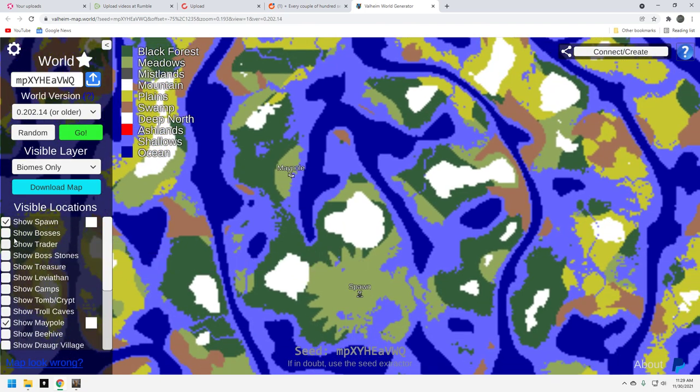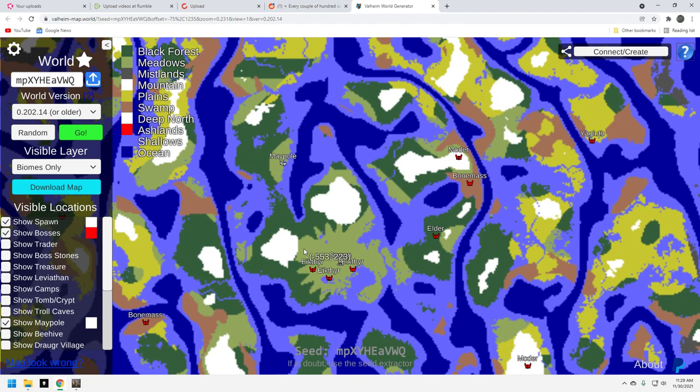Where are the bosses? Within running distance from the spawn, of course you've got the Elder, you can run up to it, then you can run to Bone Mass, and then you can do Moder. Yagluth is over here, which you do have to travel to. But you've got three or four bosses right here — that's pretty good. You've got plenty of resources, plenty of dark forest, mountain biome, and the Bone Mass swamp right here. You may never have to get into a boat if you don't want to.